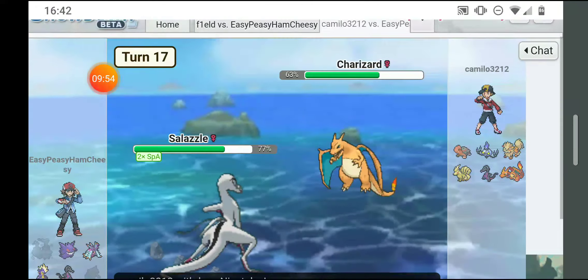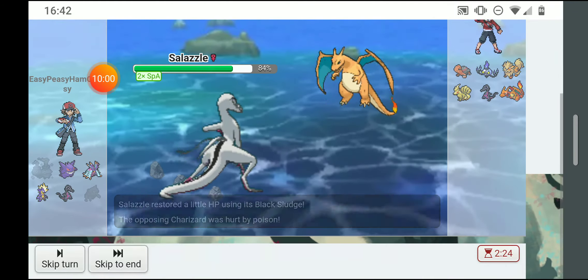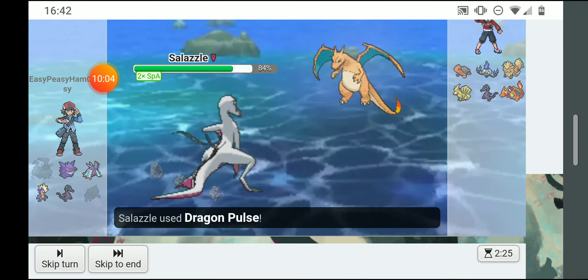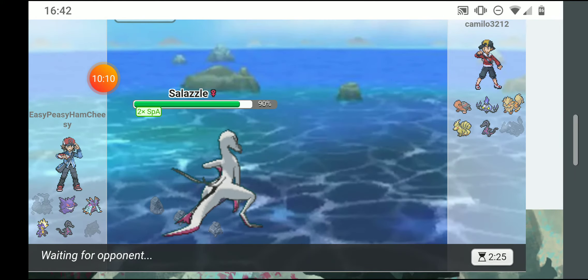He switched to Charizard — I'll toxic him. He got hurt by the poison, I got healed. I'm gonna dragon pulse him — I outsped and took him out in one hit. That's my first takedown of this battle.